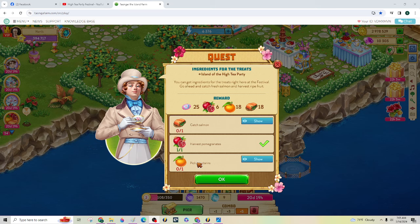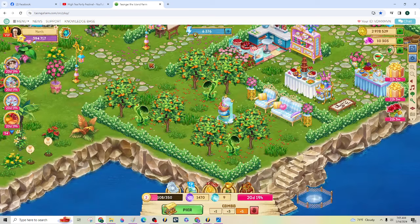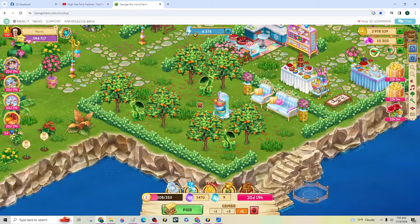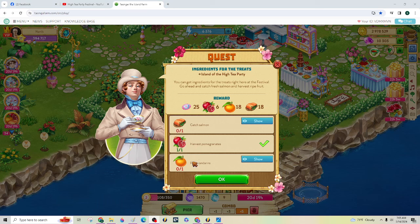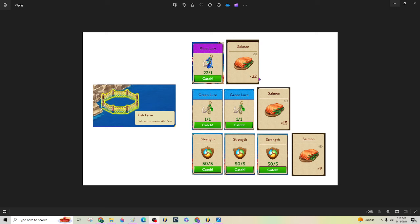For mandarins, you're going to have to fight these little sundews to access them. There are strength ponds on this island so you can fill up and be able to collect your water or fight the sundews. For salmon: if you use the blue lure, you get 22 pieces but it's one harvest and goes straight to the five-hour timer. Using the green lure, you can do it twice and get 15 pieces, or use strength three times — 15 strength gets you nine pieces. If you want to do a lot of cooking, you might want to make some blue lures. The little sundew sprouts are on a four-hour timer.